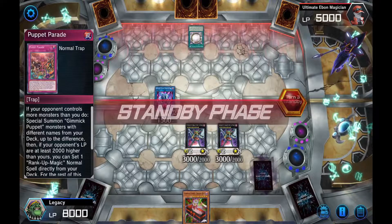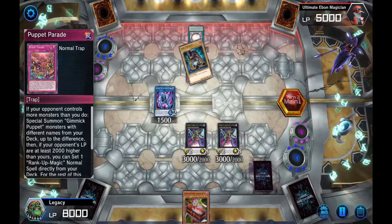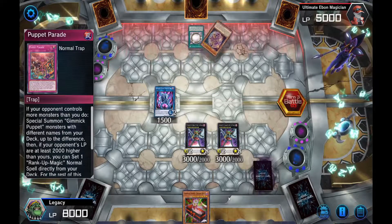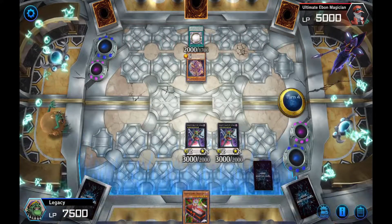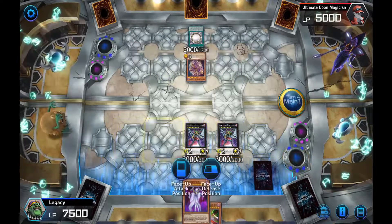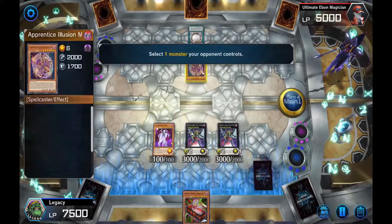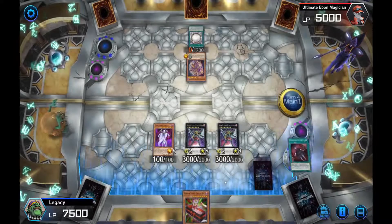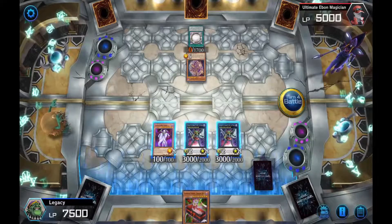We're going to tribute Gigantus Doll to make everything level 8, then overlay into Gimmick Puppet of Strings — actually two Gimmick Puppet of Strings. Special summon Gearspring Spirit, make the opponent's monster level zero attack. We're going to swing and win.